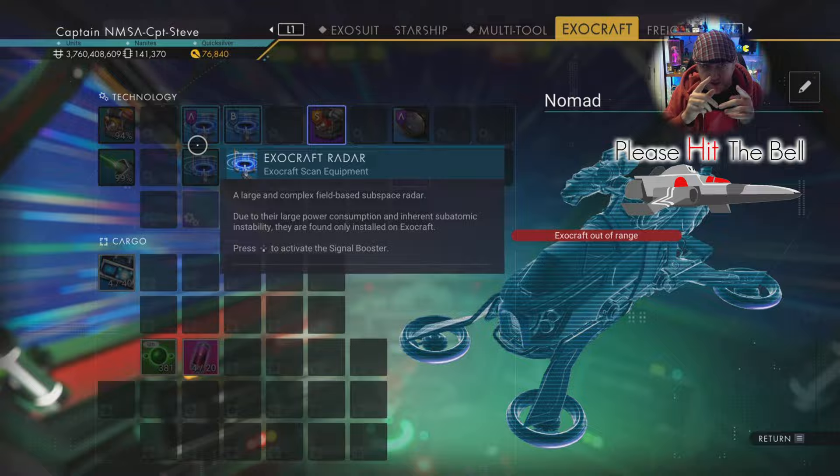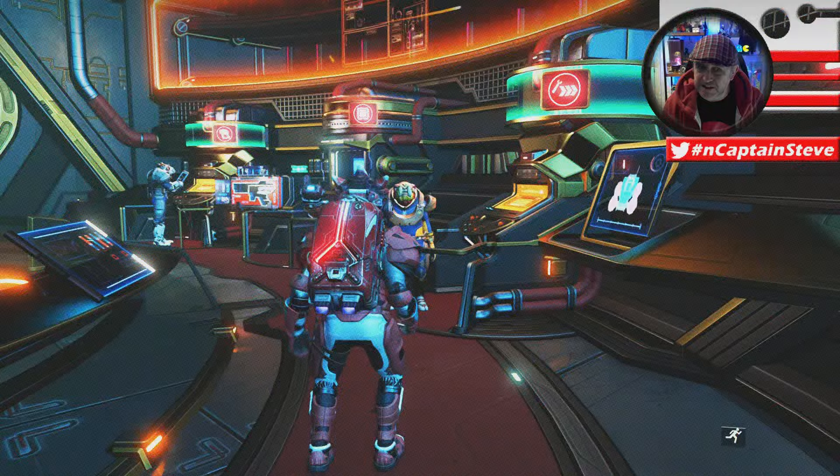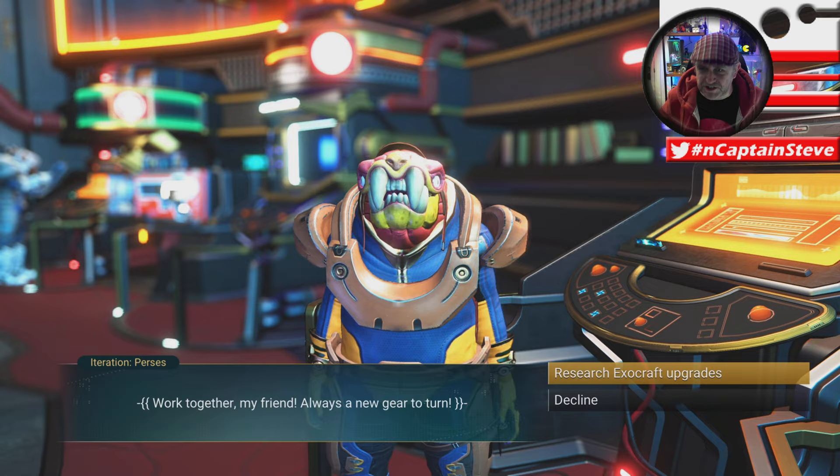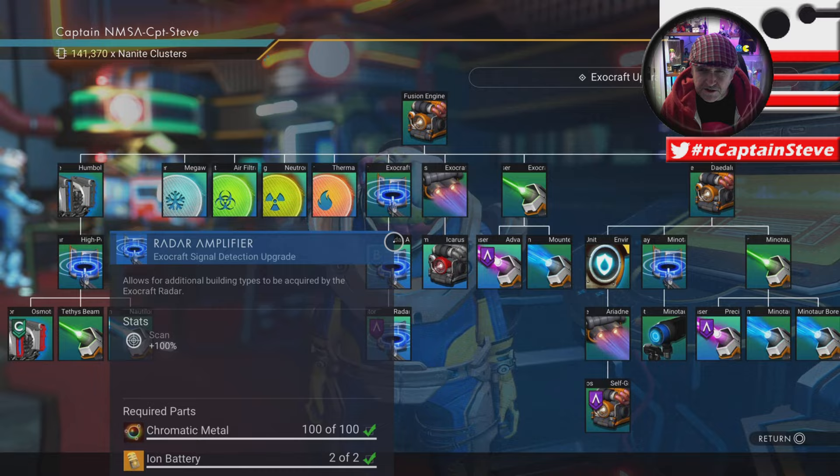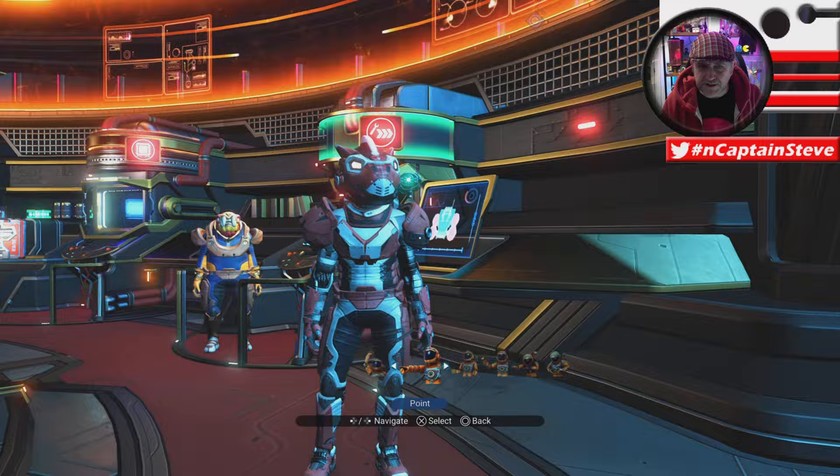For the exocraft scanner tech, you're going to need three free scanners to install. You get the scanner tech and blueprint inside the Nexus from Priest Entity Nada — the little guy that looks like a walrus. There they are right in the center if you want to install them in the Nomad, or you can install the one in the Minotaur over to the right, though I'm not sure whether that one picks up drop pods.